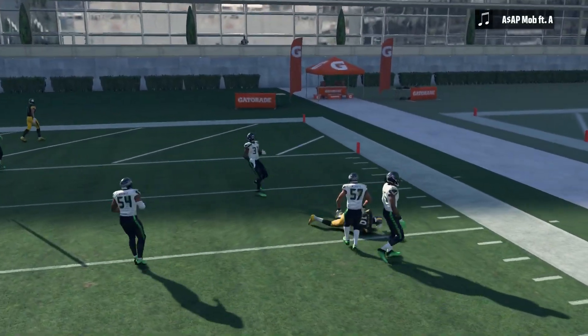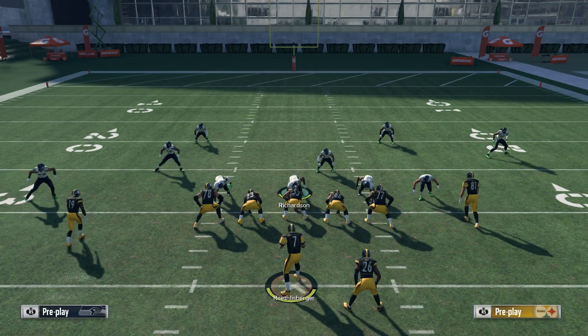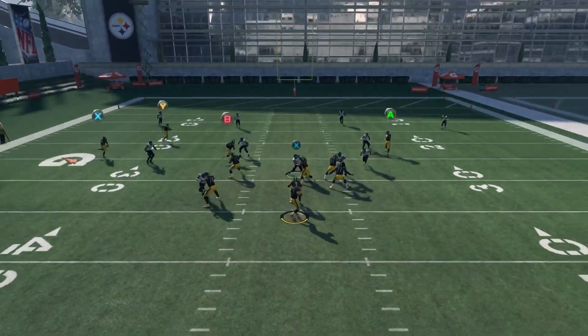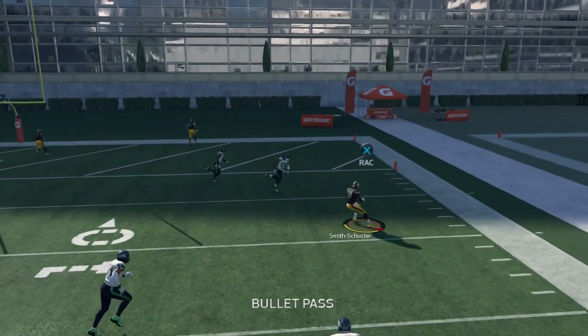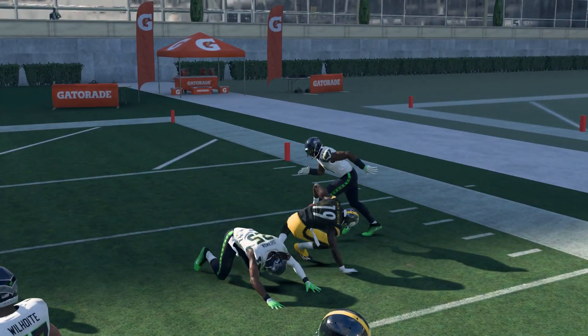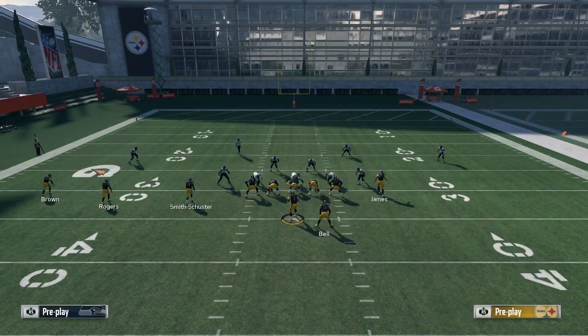Here we're going against Cover 4 Hard Flat coverage, and you'll see that B just gets wide open for a huge gain. You really have to have some type of cloud flat on that side of the field to stop that route, otherwise it's just going to be easy pickings all day. Running it again here, you see it crosses over that side of the field and it's just wide open against Cover 4 Hard Flat.